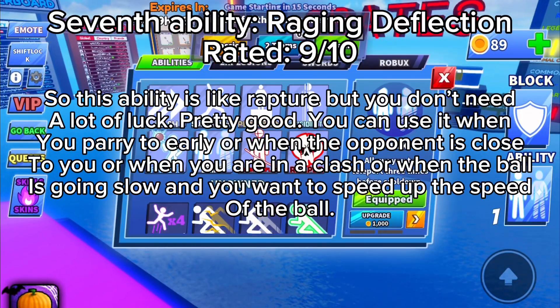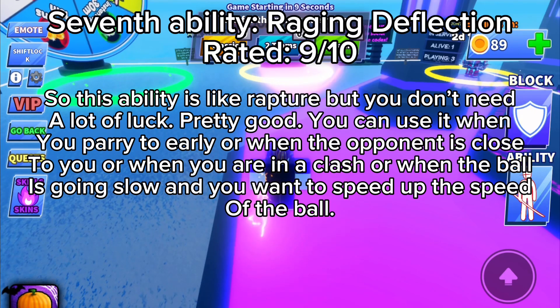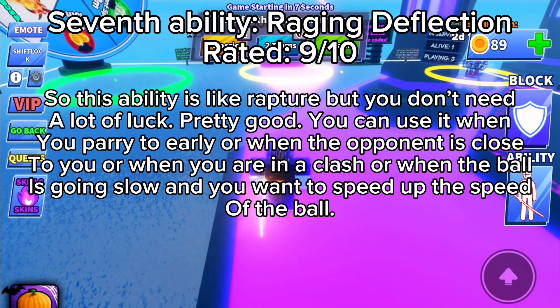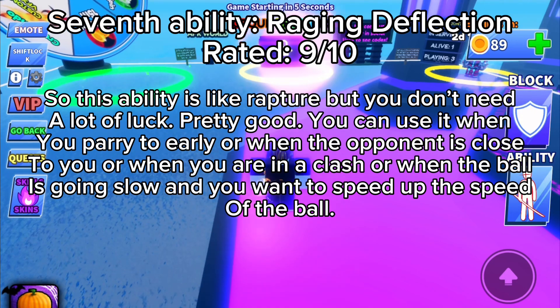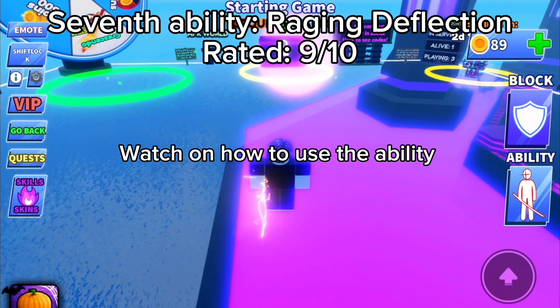This ability is like Rapture but you don't need a lot of luck — pretty good. You can use it when you parry too early, when the opponent is close to you, when you're in a clash, or when the ball is going slow and you want to speed it up. Watch how to use the ability.